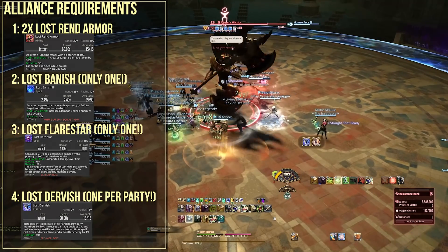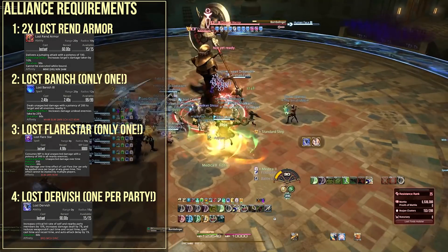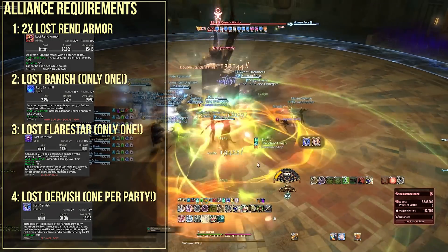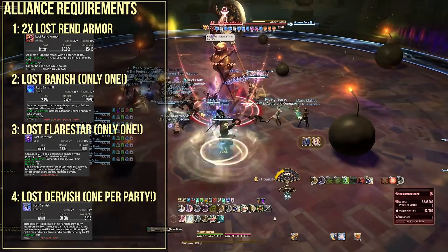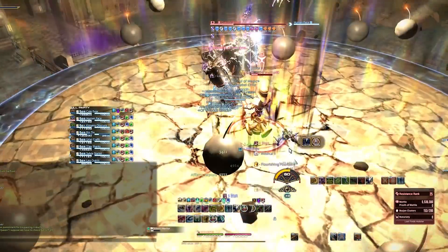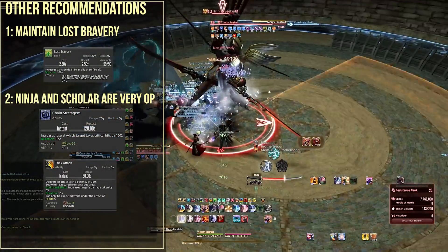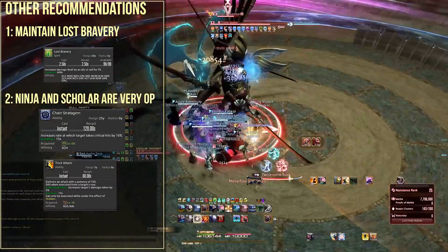Fourth, there should always be 1 Lost Dervish user in each party. Two can stack with a little overlap in duration, but the Dervish buff is so strong that getting 1 Dervish per party should be the goal. A special mention: Lost Bravery should be applied across the entire alliance as a 5% damage buff. While 5% might not sound like much, it is a persistent 5% buff through an entire instance that often only needs to be reapplied once during a 20-minute standard run.